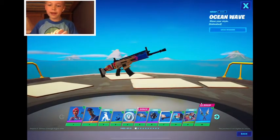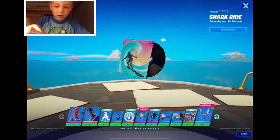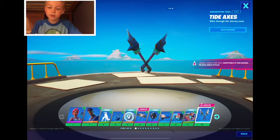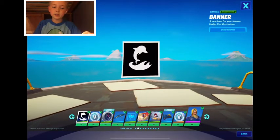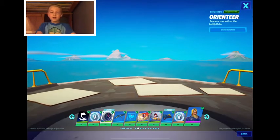The Beachcomber backbling, ocean wave wrap, shark ride music. Beyond the Waves loading screen, tide axe, a whale banner — there's like fire under it. Is fire and whales coming to Fortnite? 100 V-Bucks.